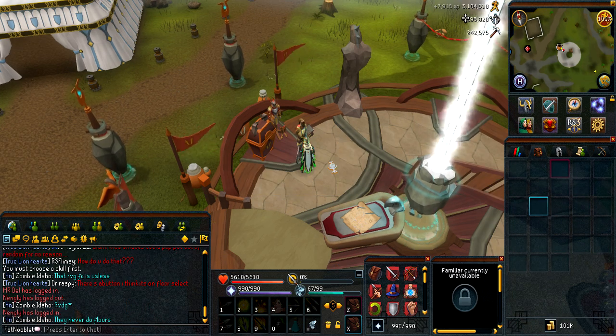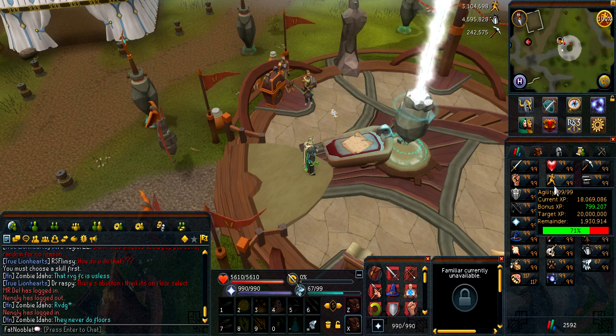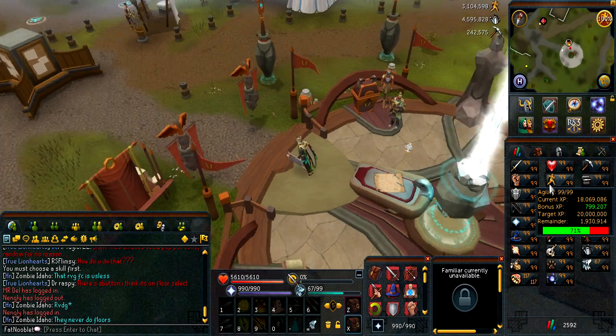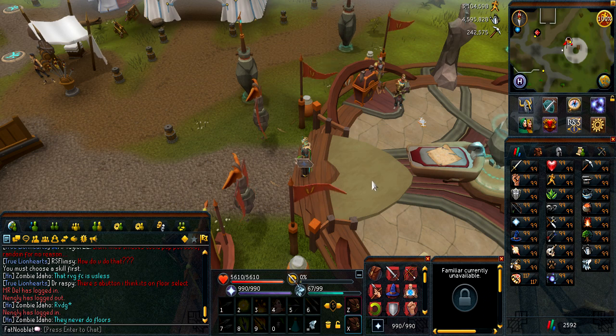Alright, as you can see, 3.1 mil agility experience in like five minutes of opening lamps. So now I'm at about 18.1 mil agility, and I still got 800k bonus XP. So I'm pretty much set for 20 mil agility — that's awesome.